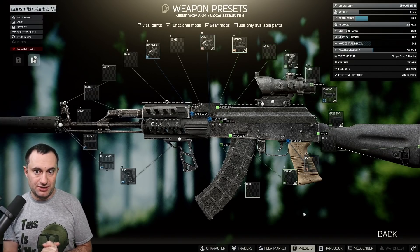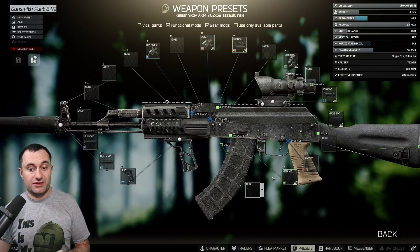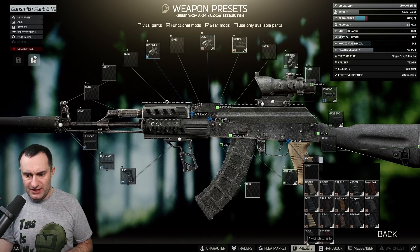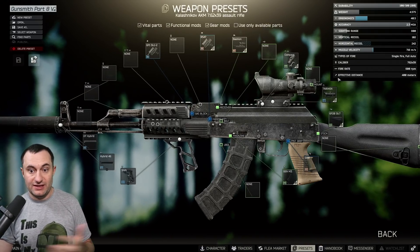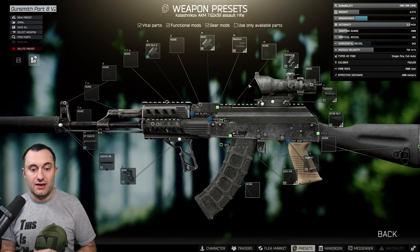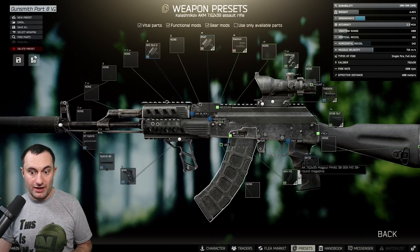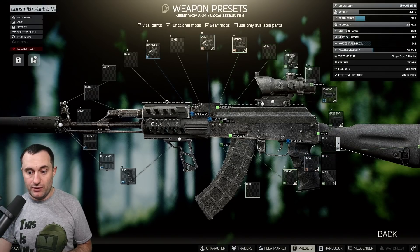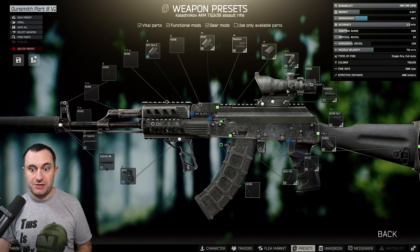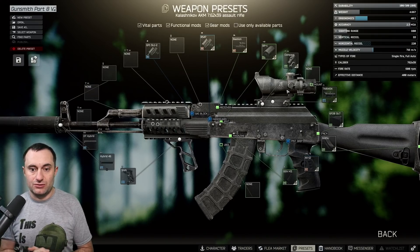Version 2 uses the Hybrid 46 suppressor, which lowers the ergo hit slightly compared to the Rotor 43. This allows you to run the SAW grip or an AK-12 pistol grip with some adjustments. Basically this whole build is an ergo trading game — if you use a lower-ergo pistol grip like the AK-12 grip, you add a rubber butt pad and cheap RP-1 to get back over 40. There are lots of ways to balance it with different scopes and parts.